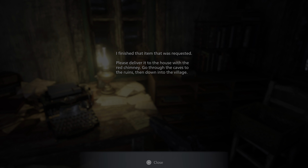Our next objective is to look for Rose. We saved and finished the item that was requested. It says: please deliver it to the house with a red chimney. Go through the caves to the ruins and down into the village. Let's hop out.